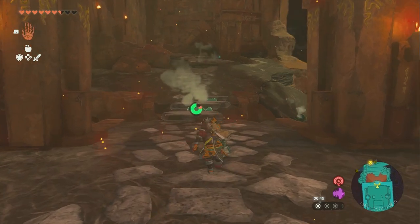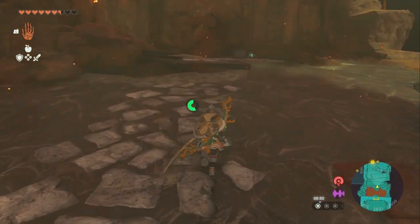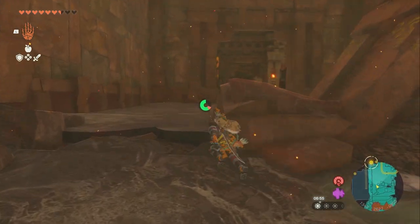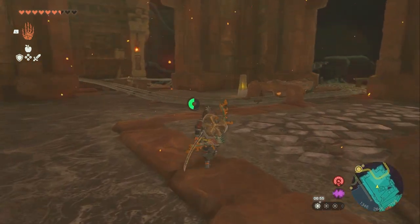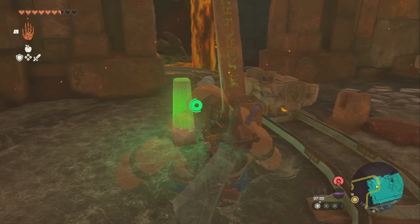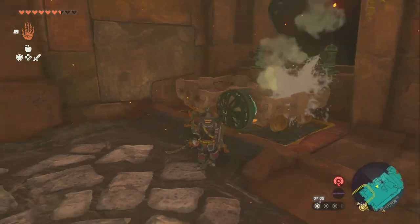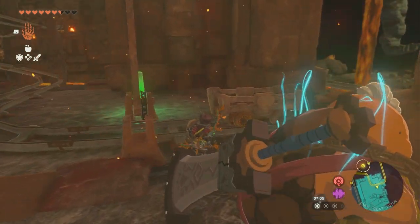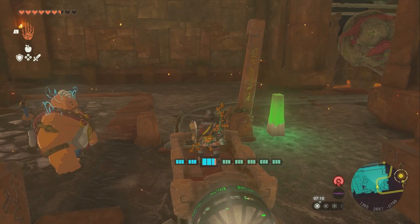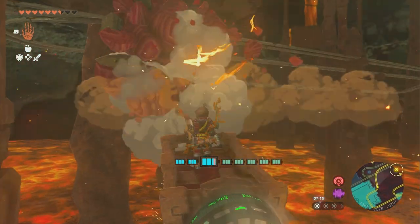Now we're going to backtrack the way we came — careful not to fall in the lava. Head up to here and hit this yellow switch. Now if you've gone too far, it's possible for the cart to have despawned — if it did, you can just grab a new one from over here with a fan on it. But if your cart is still here, get back in it, take a swing at it, and get ready to shoot at this rock — like that.